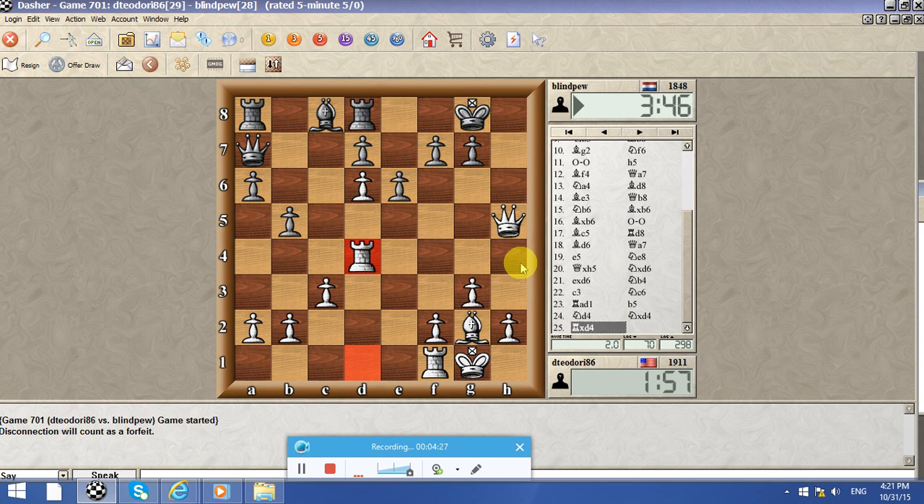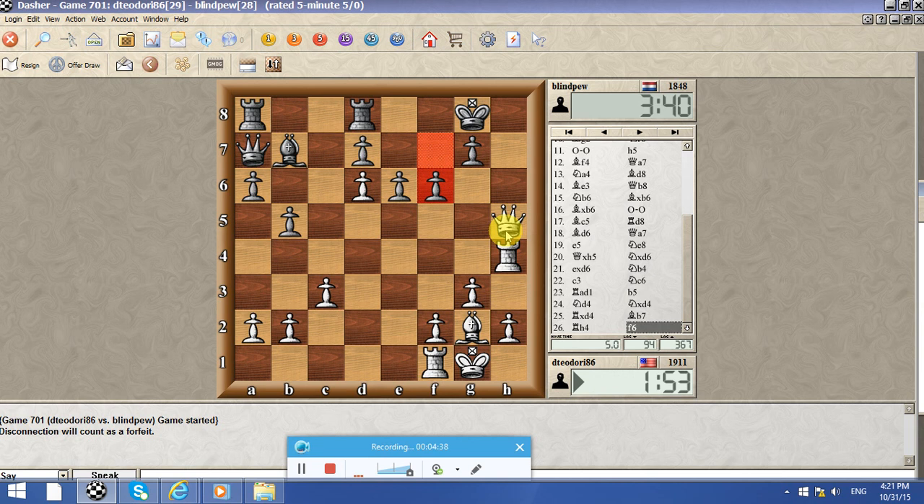So how is he going to defend this? I have a threatening mate and he cannot stop it. Mate on h8 — what is he going to do? He can't stop it actually. Let's play this move.